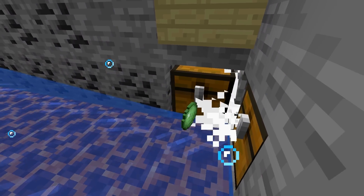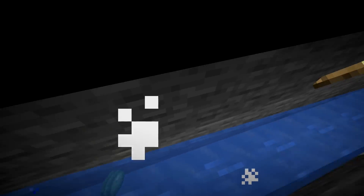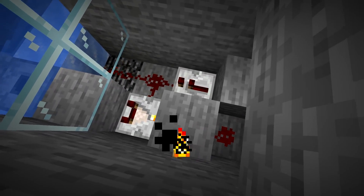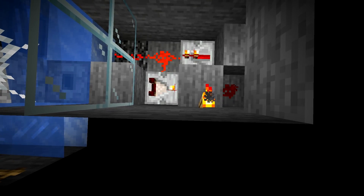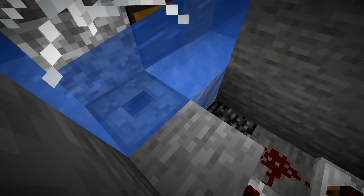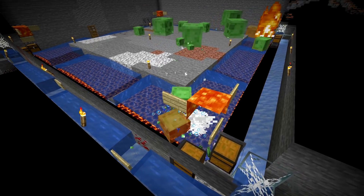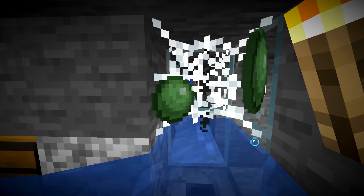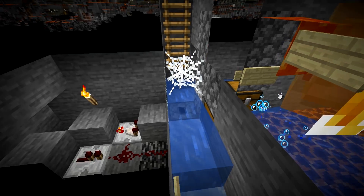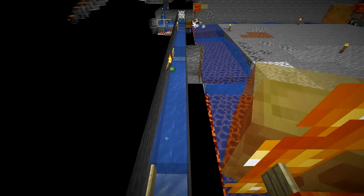I've lined up the corridor around the farm with water streams and ice that allows a simple water collection of drops to a central spot. The collection chests have been replaced with droppers facing upwards, with simple clock circuits to dispense the balls to the water streams. That's a classic circuit: a comparator on subtract mode, a redstone dot, a repeater, and two redstone dusts — one feeding back to the comparator, the other powering the block next to the dispenser. I've also placed cobwebs right above the droppers to pause items and allow them to stack up before being sent downstream.